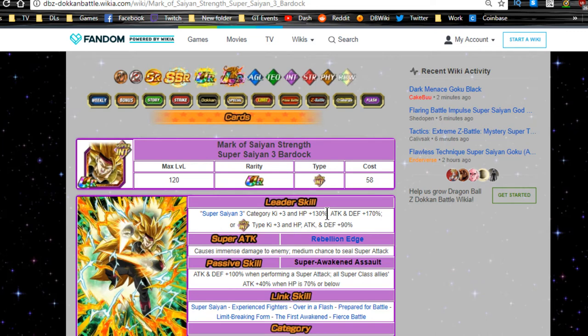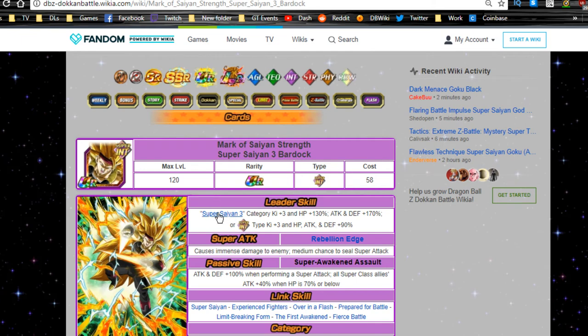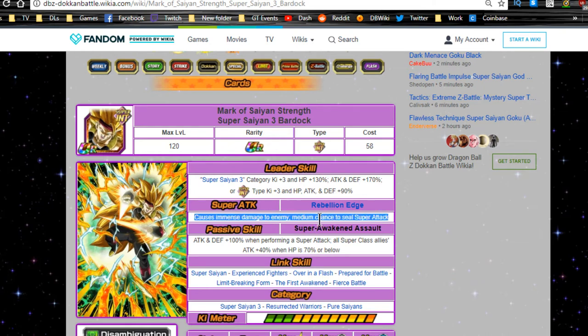Now for the new Super Saiyan 3 Bardock — 'Mark of the Saiyan Strength' — the Intelligence Dokkan-exclusive Super Saiyan 3 leader. He's a really awesome card. His leader skill: Super Saiyan 3 category gets Ki +3, HP +130%, ATK and DEF +170%. For Super/Intelligence type, it's Ki +3, HP/ATK/DEF +90%. That's why running LR Gohan works — he gets a 180% buff with a double Super Saiyan 3 Bardock leader and 6 Ki, easily hitting 2 million damage. His super attack 'Rebellion Edge' deals immense damage with a medium chance to seal the enemy's super attack.